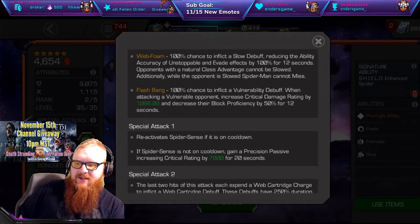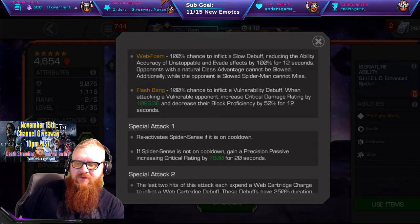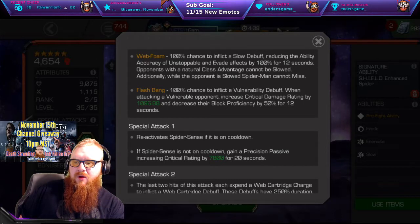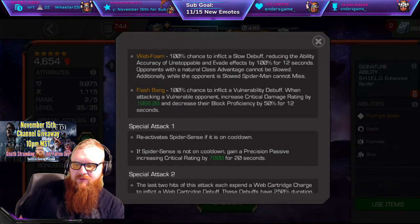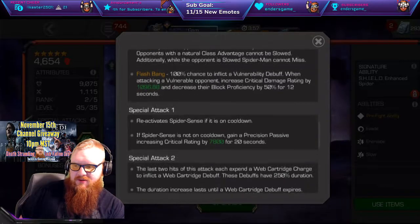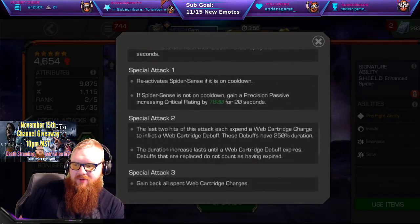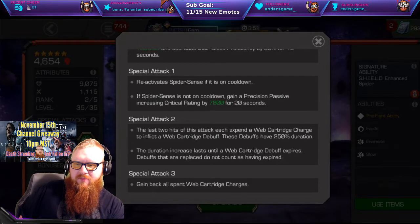The third one is our Brawler, and it is going to be Flash Bang, which is going to inflict that vulnerability debuff. When attacking the opponent under that debuff, it's going to increase the critical rating — meaning he's going to crit more often at a 1,096 — and also decrease block proficiency, which adds to that Brawler mentality.